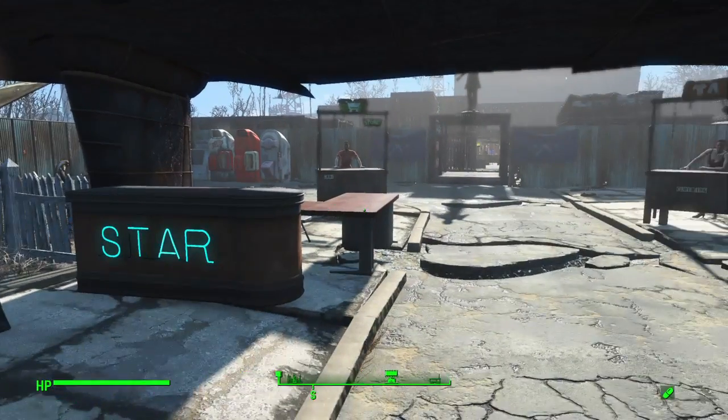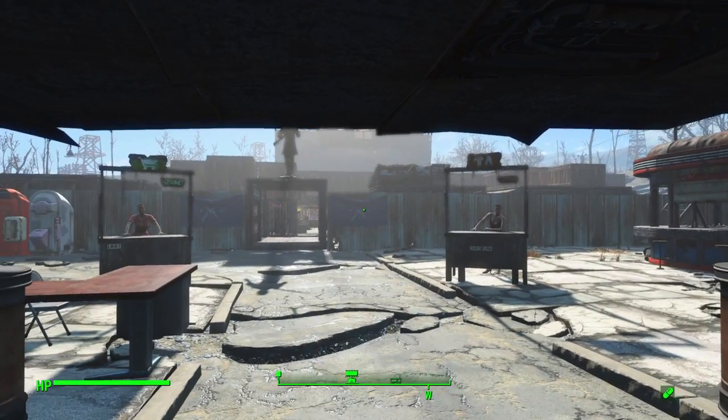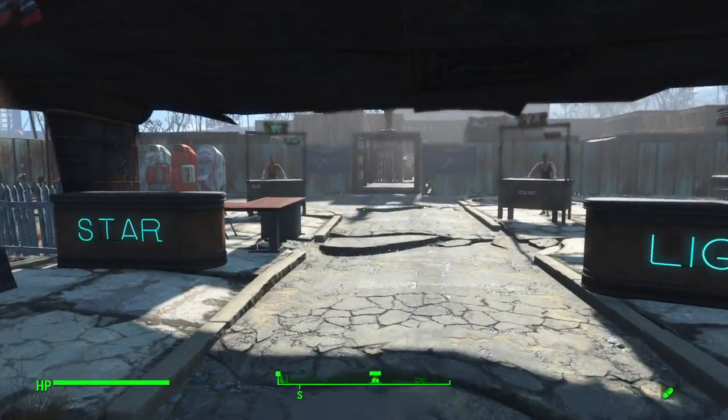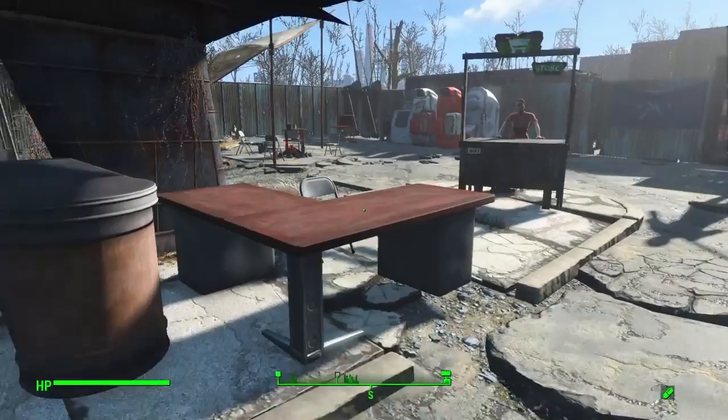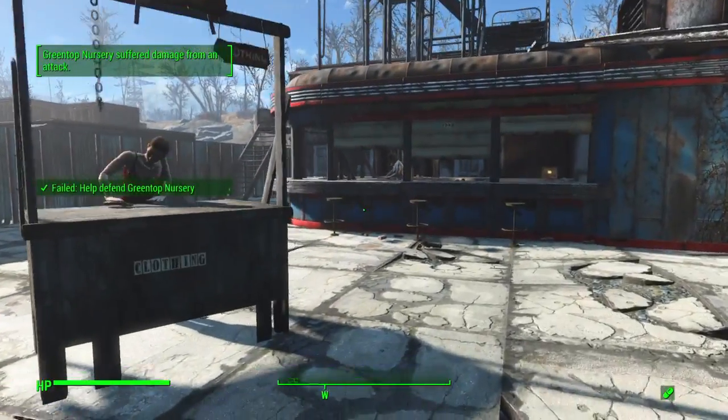Anybody in the wasteland is allowed to be on this side of the wall right here — that's the mid wall, we call it the mid wall. Anyone in the Commonwealth is allowed here. They do have to get through the screening check at the security desk. They can buy here, they can eat at the bar.